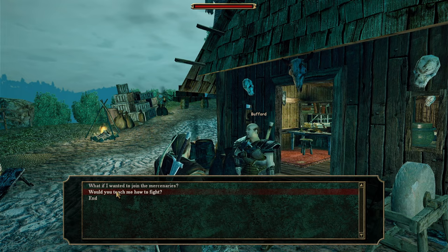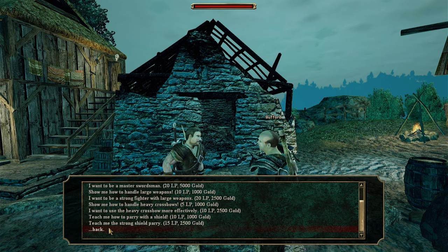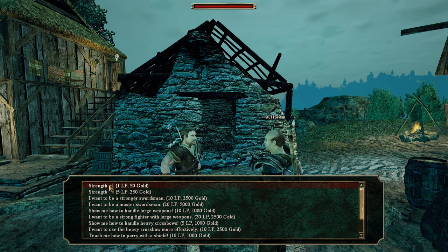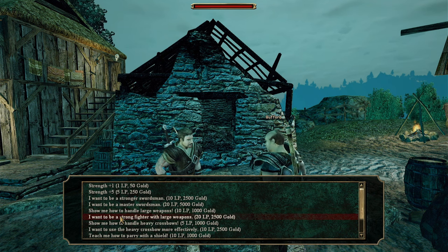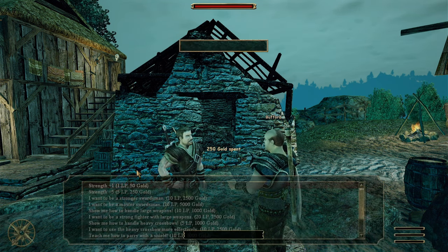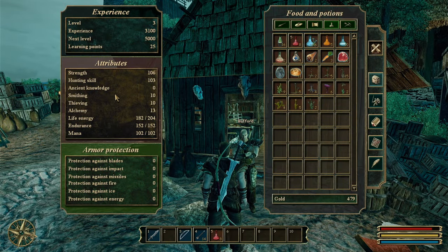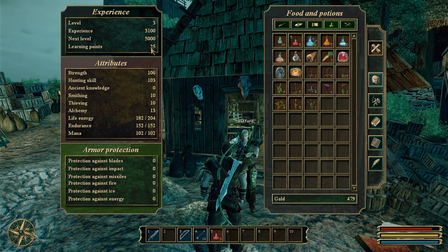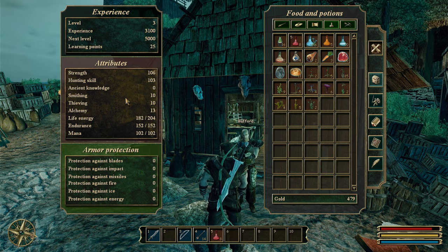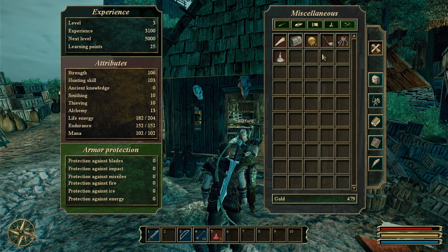I ask Beaufort if he can teach me how to fight. It costs 2500 gold. I'm not fond of the fact I can't see my gold count right now. I put up my strength for 250 gold. I need to work out how to level up - I'm now level three with 25 learning points and no idea how to use them. I currently have 479 gold.